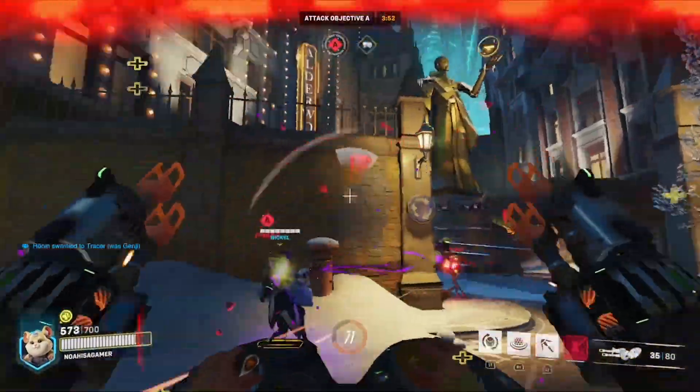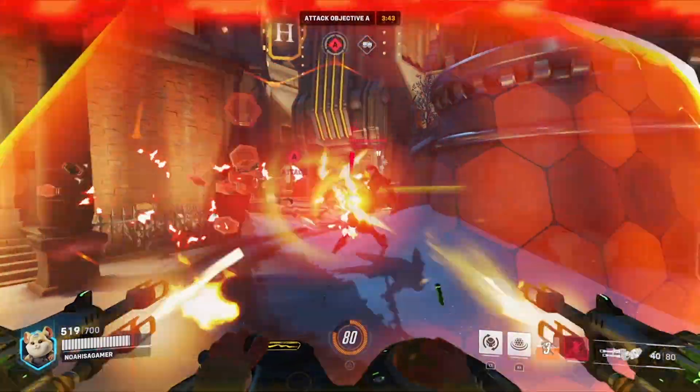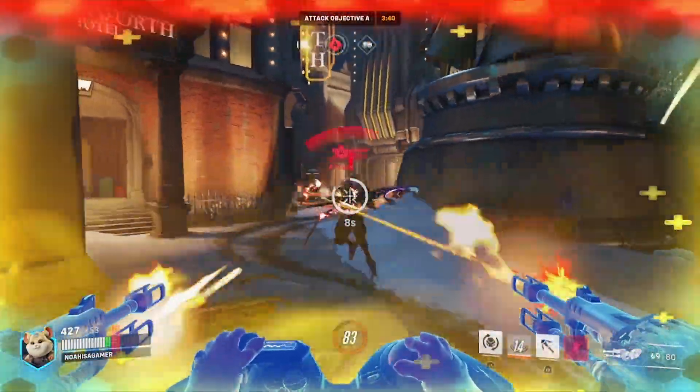Pressing L2 will allow you to grapple. As you can see, when you're at a high enough speed with the grapple, you will get on fire. When you're on fire, it actually allows you to boop enemies and deal damage to them.